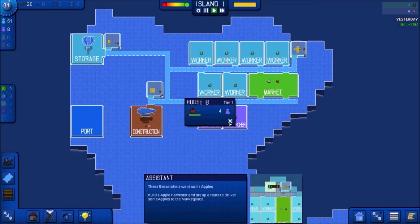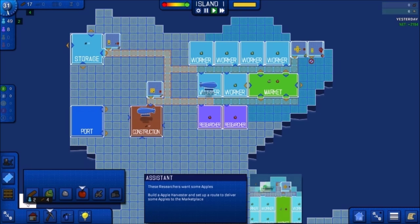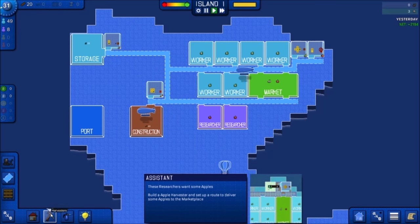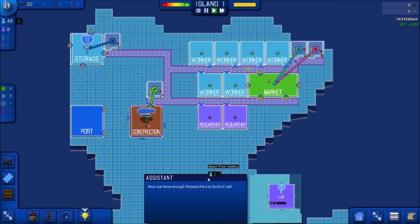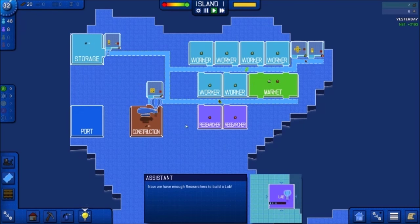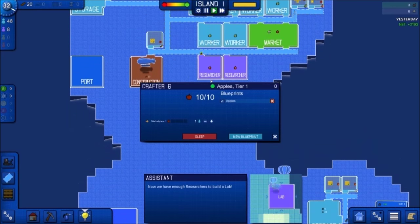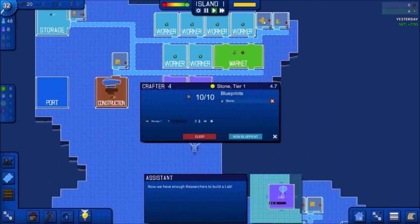Let's put that here and put a road over, then deliver to the marketplace. Now we have enough researchers to build a lab. My question is — this new blueprint system, is it doing it automatically for us? Or does it save the blueprint each time? Because we had to select two workers — one to pick up, one to deliver. Is this blueprint carrying over to each new building, or is the tutorial doing that for the sake of time?